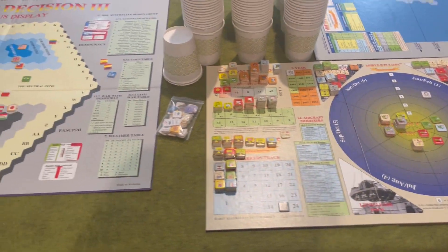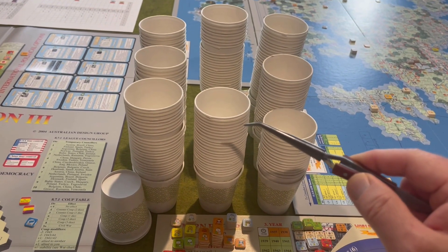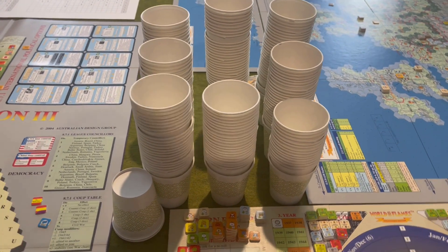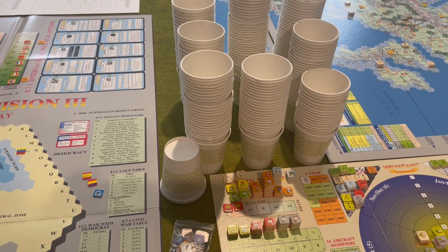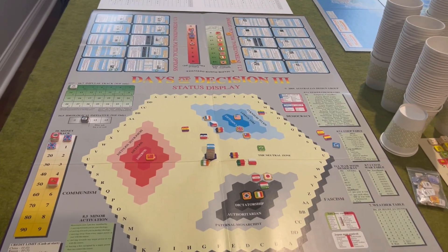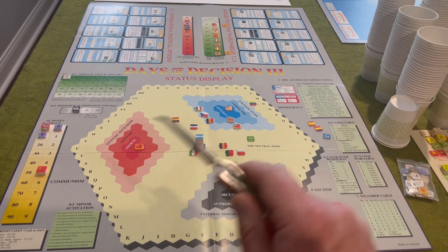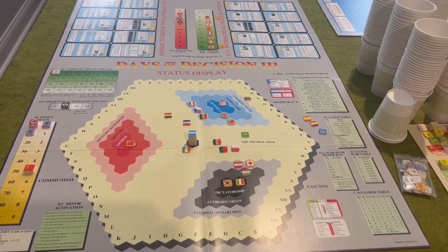Moving over, we have our standard force pool cups — the force pools for all eight of the major powers — plus a couple of spare cups for randomizing things. And here we have the first of two major displays that come with Days of Decision, and one that you will need if you're going to play a combined game.